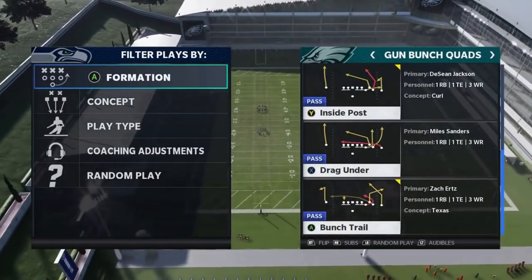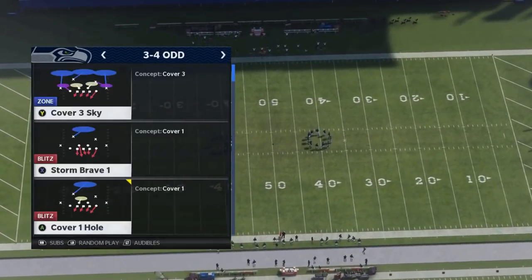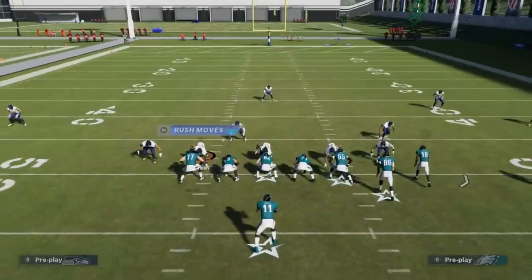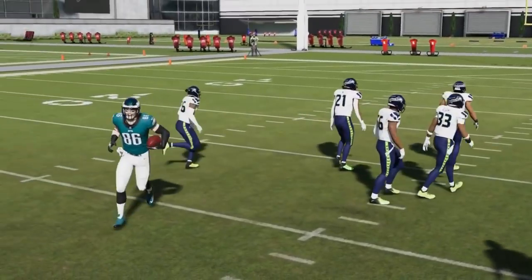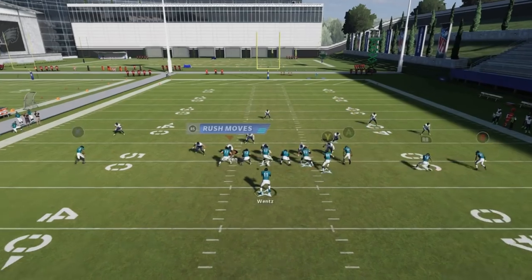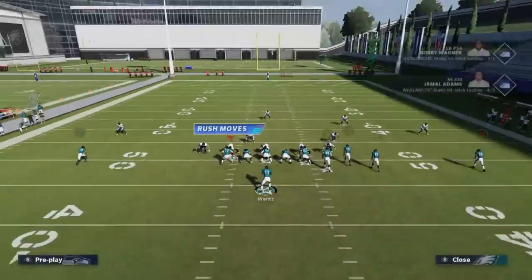Next up we got the Drag Under. Motion out the RB route and the Y route will get open in the Cover 3 seam pretty much every play. A lot of times I'll pass lead them away from the cornerback — it's a pretty consistent play against Cover 3. I also like to drag the X route from time to time coming back the other way. You got good check downs to the drags — typically the drag coming open underneath the pulling routes will be better than the other way around.